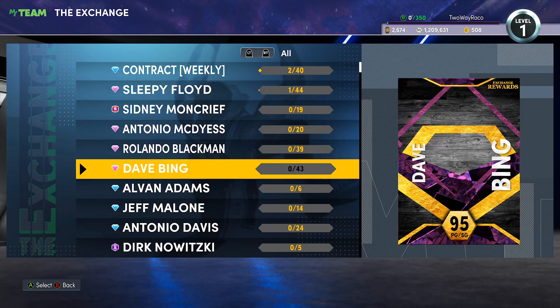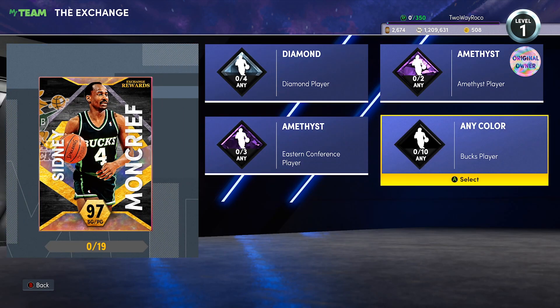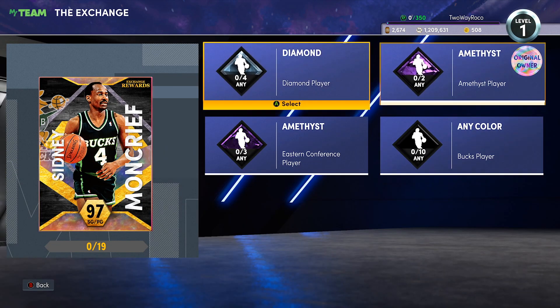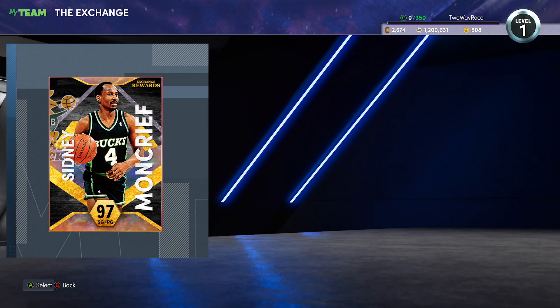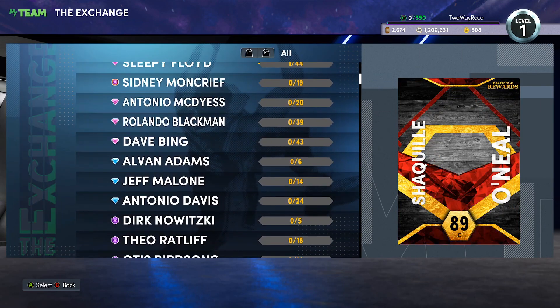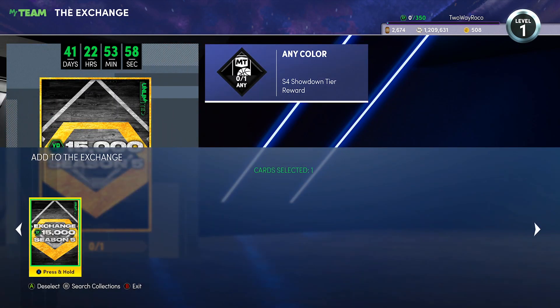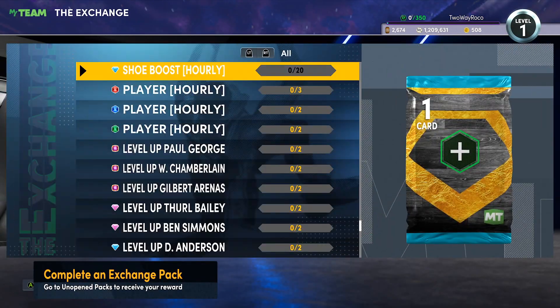Looking at the Exchange — Sydney Moncrief is available. You need Buzzer players — typical — and you need two Amethyst original owner Buzzer cards, which isn't really bad. This is going to be a cheap enough set to complete for Sydney Moncrief, who is going to be a solid enough card. There's also 15,000 XP if you completed Showdown, which is going to be a great head start.